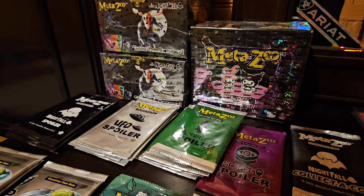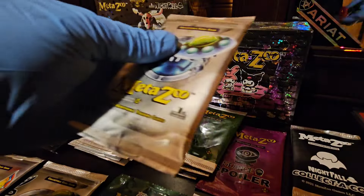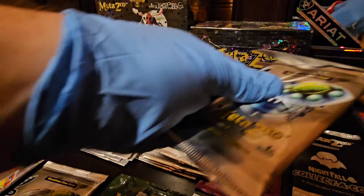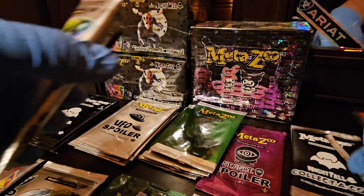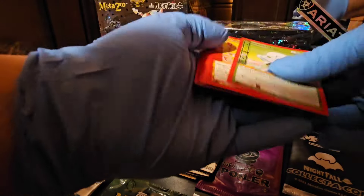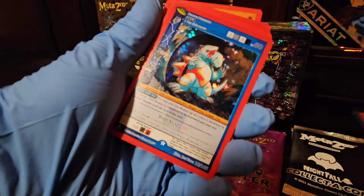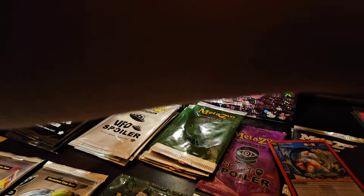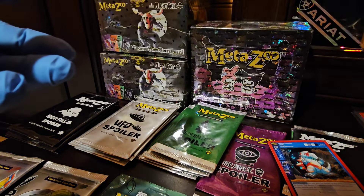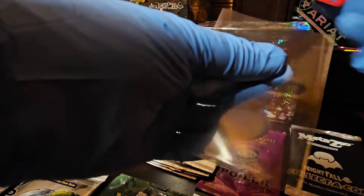Let's open up these UFO packs to see if we can pull some goodies. We got an Agua full hollow right off the bat — that's pretty sweet! I'll sleeve that up and put it off to the side. Running out of room on this desk, but it's just a guest room at my buddy's house, so it'll do.